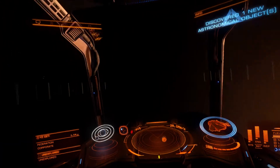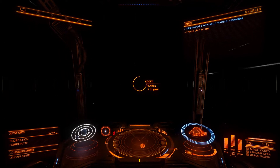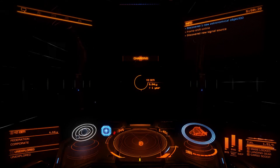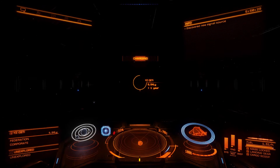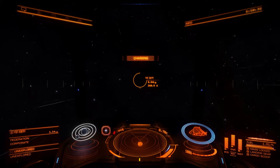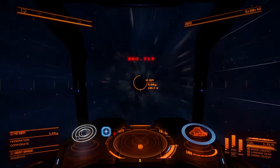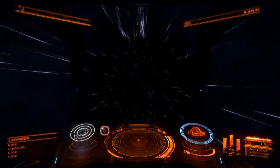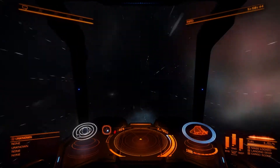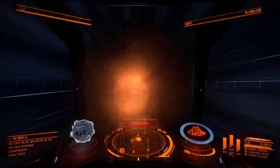I have one other jump that I need to do — to this location, YZ City. I will make this jump and then we are almost to our location already. You can see that traveling around in Elite Dangerous is pretty interesting, just because it's scaled realistically. We'll see how long it will take to get to our planet where we will be hunting.